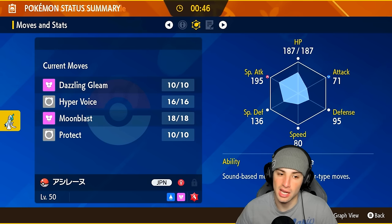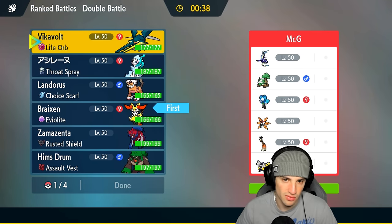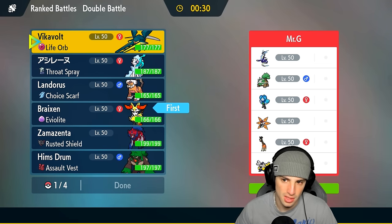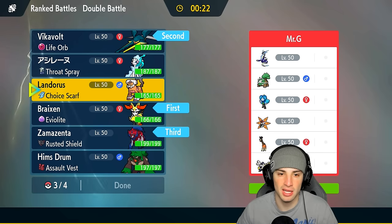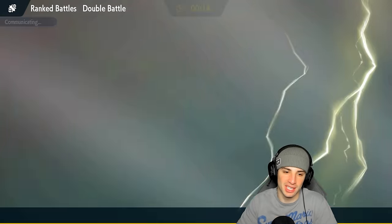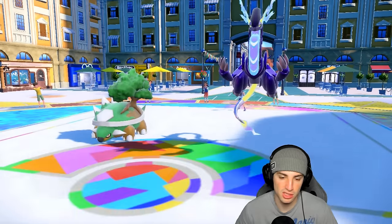I definitely want to lead Braixen to get Trick Room off. I could go into a Throat Spray Pokemon — that's not bad. But do I think they're gonna lead Miraidon? I kind of like Vikavolt here especially with Levitate. We're gonna go Vikavolt and Braixen, with Zamazenta in the back. Last but not least, we gotta bring in Rillaboom — terrain control is just massive against Miraidon. If you just let Miraidon sit in its Electric Terrain, it's gonna KO everything. So we're going Vikavolt, Braixen, Zamazenta, and Rillaboom.